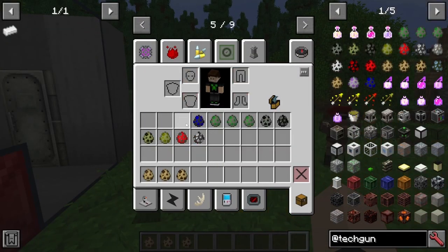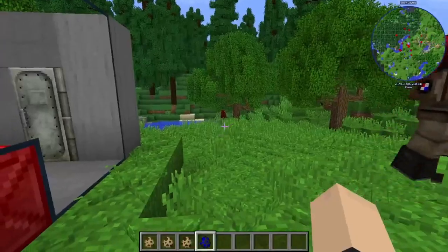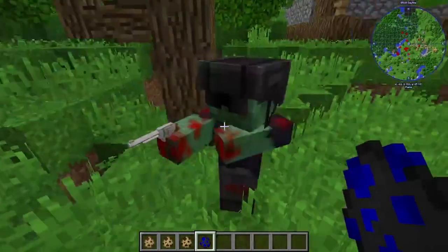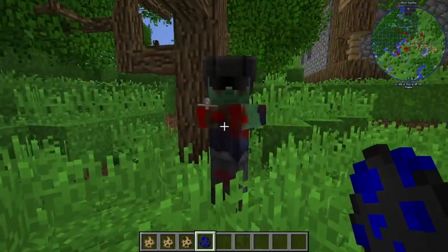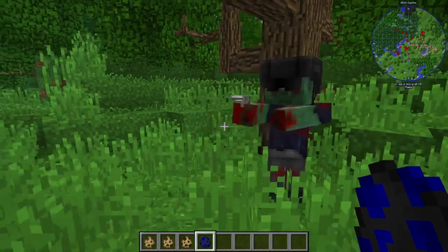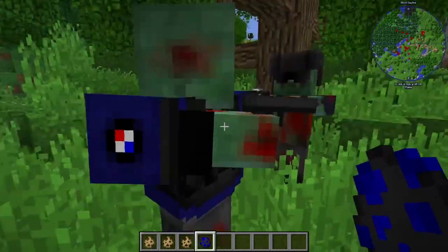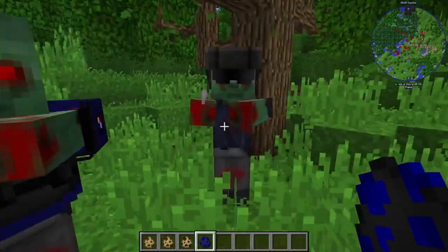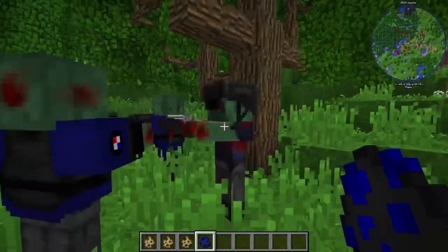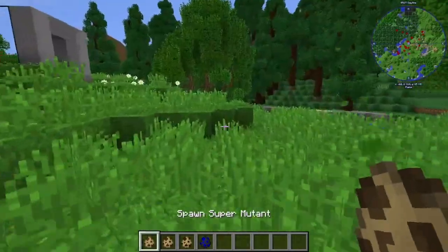Next we have some interesting ones I haven't actually seen before. We're going to do the Zombie Policeman first, because I've actually seen this one. So that's the Zombie Policeman. He looks kind of rad, not even going to lie. Resident Evil vibes — dang, look at him. They've all got pistols and revolvers and stuff. These guys are no joke, and they actually know how to use their weapons too.